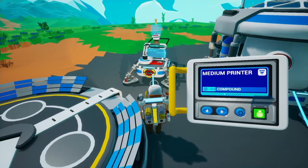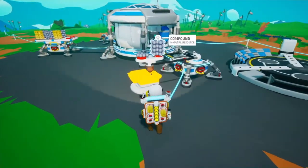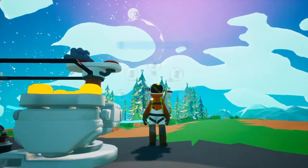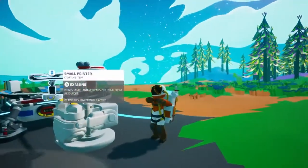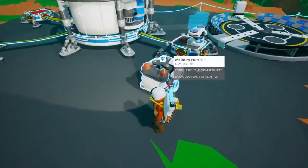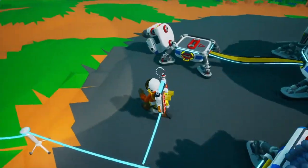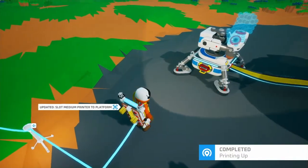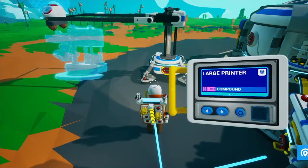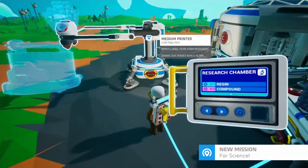Medium storage, rover seat, tractor, small canister, medium printer - there we go. So we have 3D printing technology - we took 3D printing technology to space! Let's do the chicken dance while we wait, then unpack that and go stick it on this platform over here. Now the orientation of things does matter - at the minute that would be building there, but if we rotate we're now building out that way.